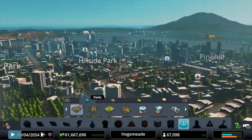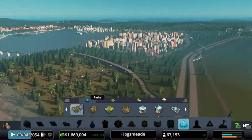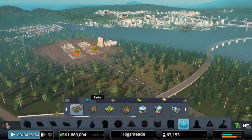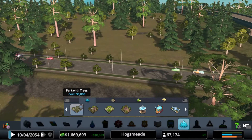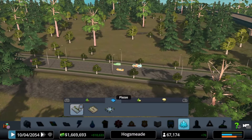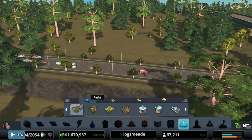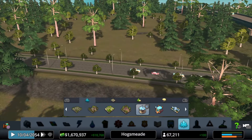As you can see guys, there's now an option for Plaza and Parks — they're gonna be separated. And there's the carousel.